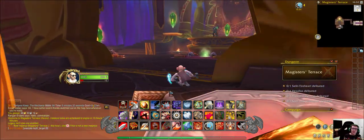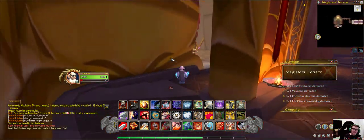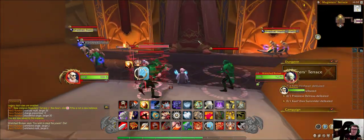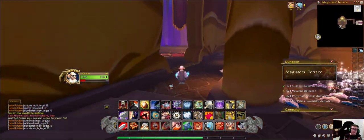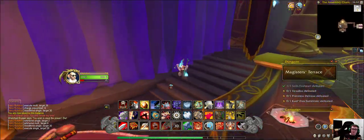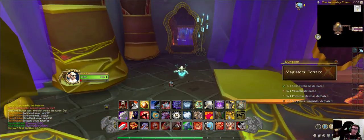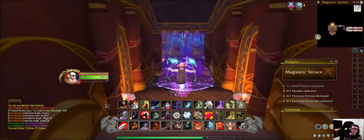Here's a tip on how to get these guys: take out the first boss of the instance with a single-hitting ability, and then take out the trash from the back by moving away with an AoE ability.